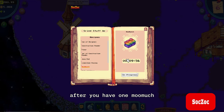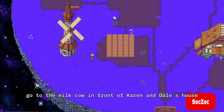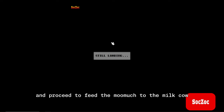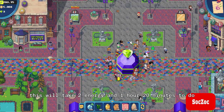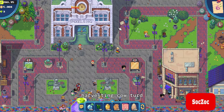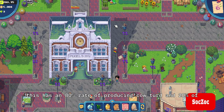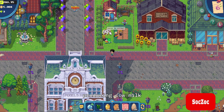After you have one mu much, return to the main map and go to Turavilla. Go to the milk cow in front of Karen and Dale's house and proceed to feed the mu much to the milk cow. This will take 2 energy and 1 hour 20 minutes. Harvesting cow turd has an 80% rate of producing cow turd and a 20% rate of producing cow milk.